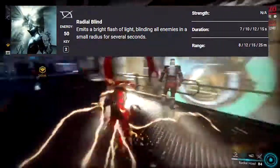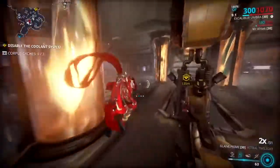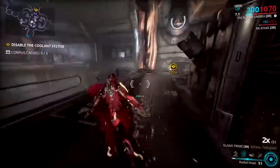His second ability, Radial Blind, emits a bright flash of light, blinding all enemies in a small radius for several seconds.